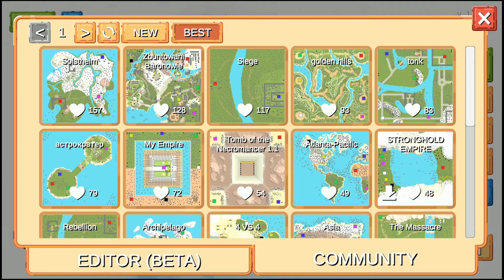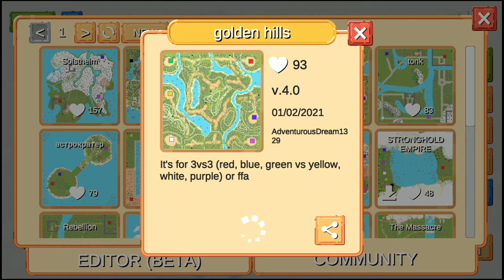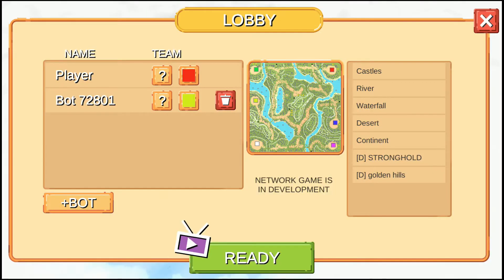Let's say Golden Hills. You have to download the map if you want to play it. I'll still need to add bots. Before we go into it, let's look at the other updates.